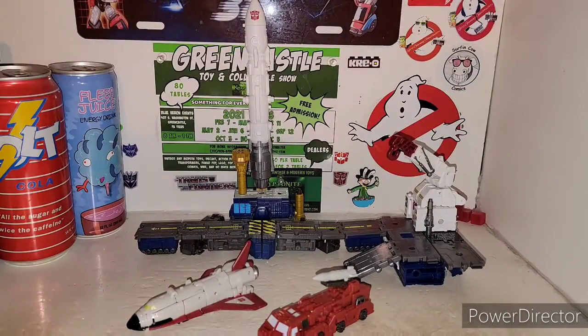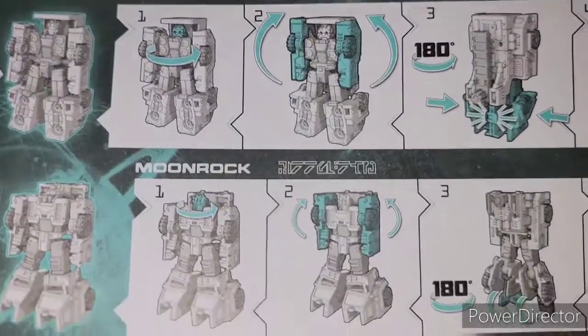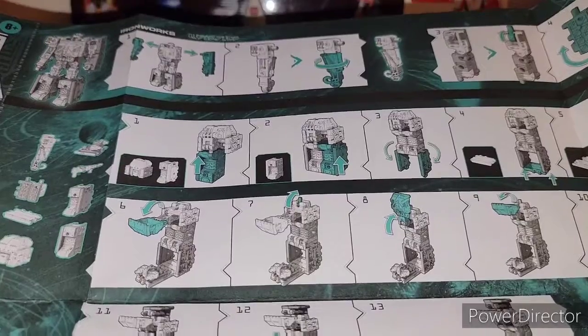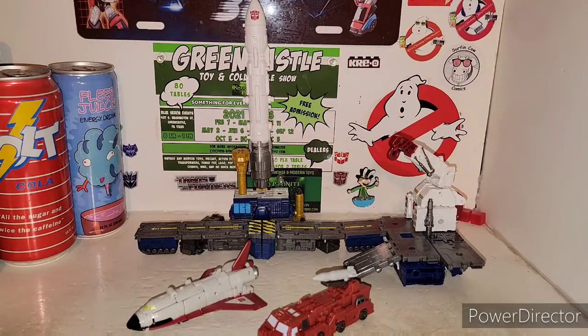And then on the other side, one's name is Missile Master and the other one is Moonrock — the other MicroMaster. Ironworks is up there and it says Ironworks, so Ironworks gets an upgrade. Fuser and Blastmaster get an upgrade, and then these two other guys are two different characters. That is freaking cool.